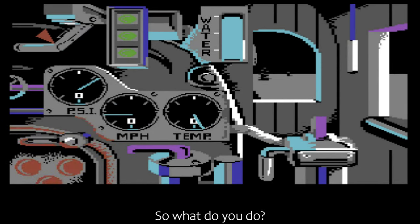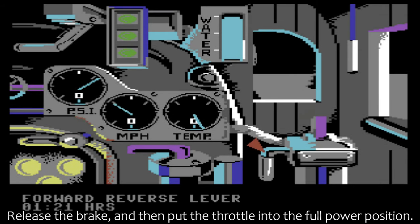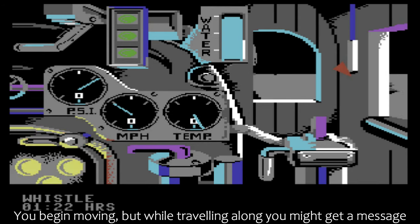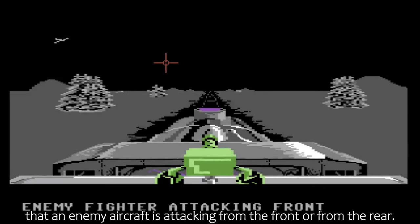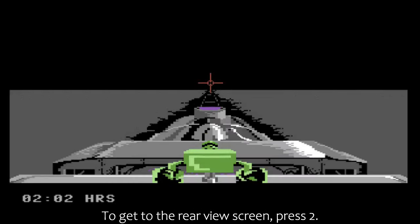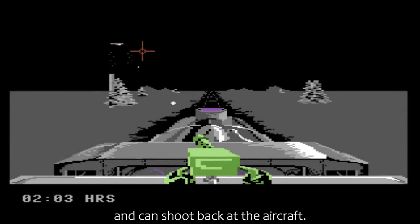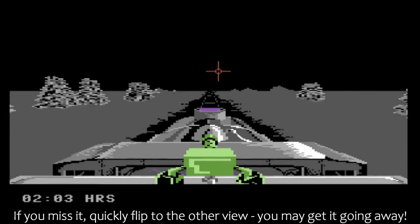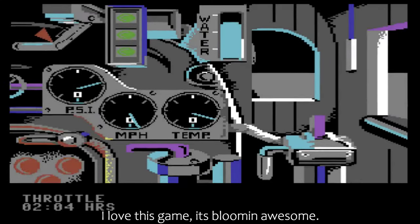So what do you do? Release the brake, and then put the throttle into the full power position. You begin moving, but while travelling along you might get a message that an enemy aircraft is attacking from the front or from the rear. To get to the front view screen, press 1. To get to the rear view screen, press 2. You're now on top of the train holding a gun and can shoot back at the aircraft. If you miss it, quickly flip to the other view — you may get it going away. I love this game, it's blooming awesome.